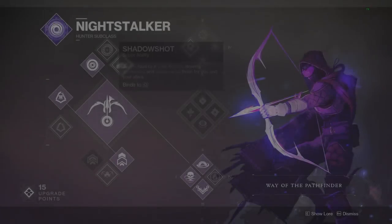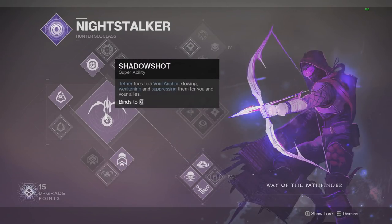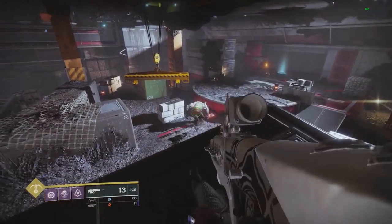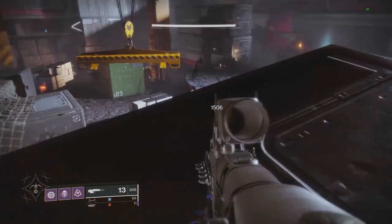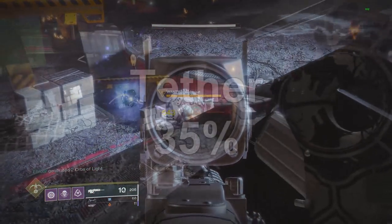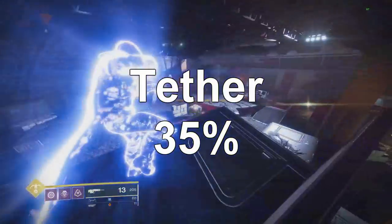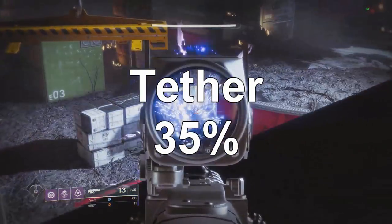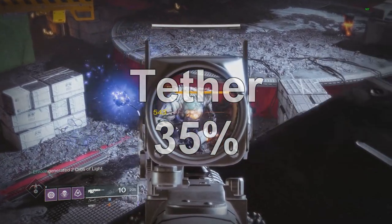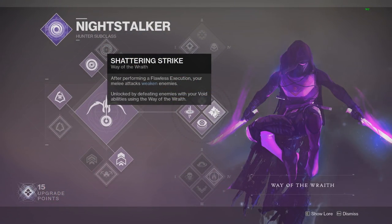The first debuff is Tether, called Shadow Shot in this game. You fire a little bow and arrow that grabs enemies and applies the debuff. Shooting the ogre with it and hitting a headshot, I hit 543 — which is 35% more damage. Tether is a 35% debuff, and it's really meant for groups of adds rather than a single target.